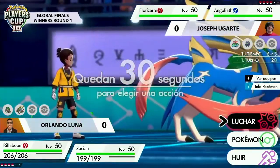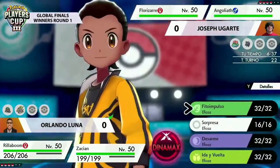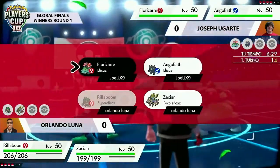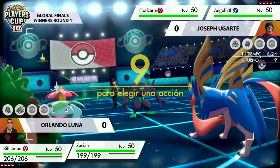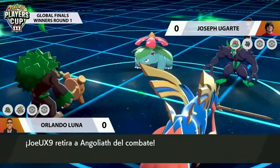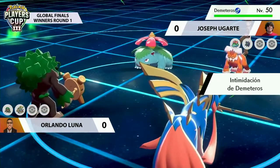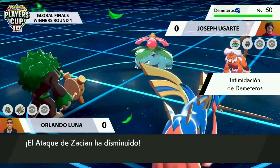Venusaur is not in a bad position at all, because if you target the Venusaur, Grimmsnarl gets a Reflect — but I don't know if Joseph wants to preserve Grimmsnarl for later to keep those screens available. Venusaur can capitalize on the Grassy Terrain, though you have to worry about Behemoth Blades dealing big chunks of damage if it Dynamaxes. Grimmsnarl is going to leave the field rather than take unnecessary damage. Joseph brings in Landorus to fire off Intimidate — it's going to bring Zacian back down to neutral and apply Intimidate to Rillaboom as well.